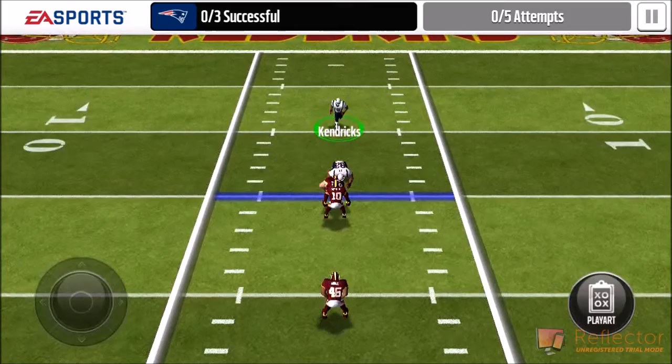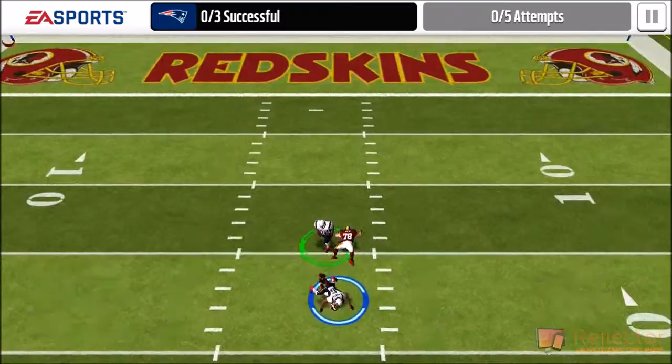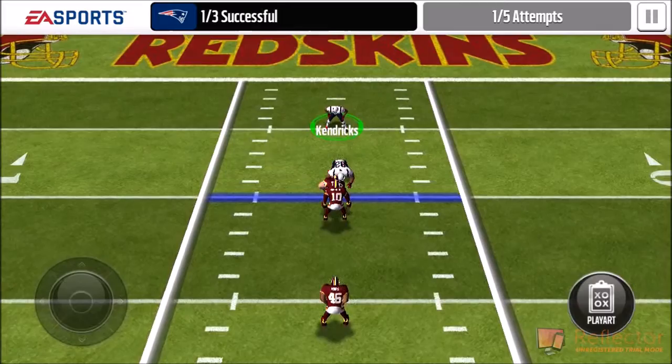These Rising Star ones — I actually like the ones that cost 4, because I think they are really good. I like to do just the Rising Stars; the Final Edition games are really good too. And this is actually how to complete the Oklahoma drill: you just move your guy back a little bit, then switch your player, and it'll automatically go to the guy.